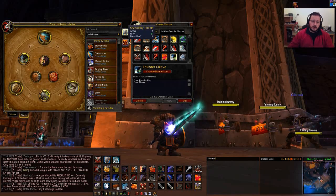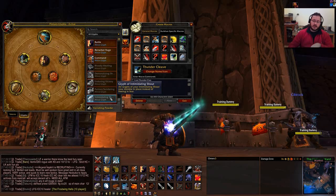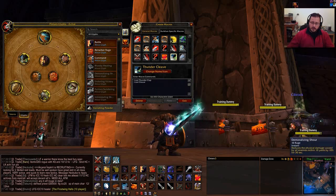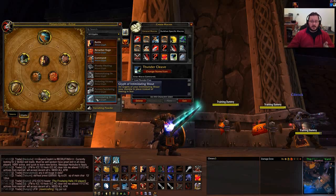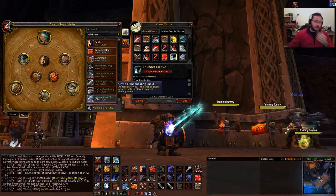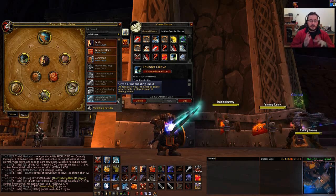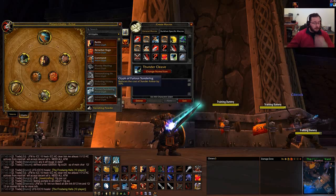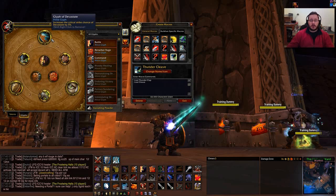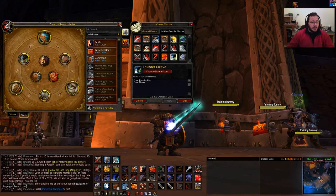I'm also considering using the Minor Glyph of Intimidating Shout, because if you can get mobs to tremble in place instead of fleeing in fear - it lasts 8 seconds - you can almost use this as an 8-second CC, which can be quite handy in emergencies. I might consider that specifically for Cataclysm because those dungeons are going to be harder. So that's it for the spec and the Glyphs.